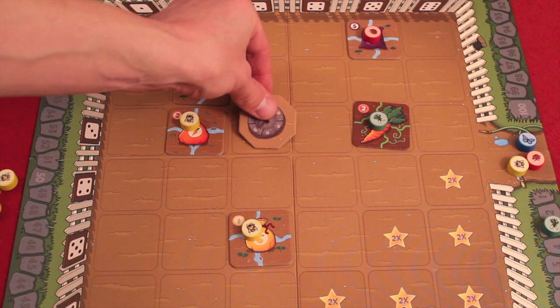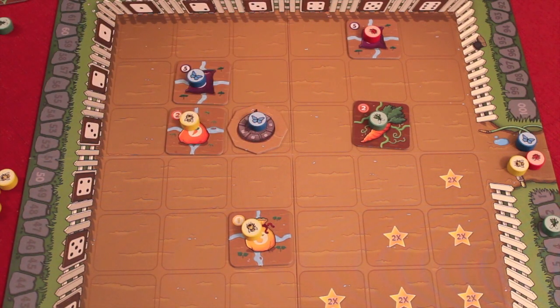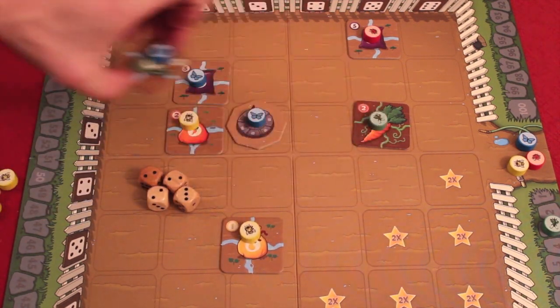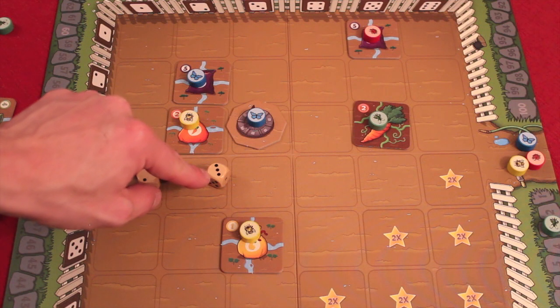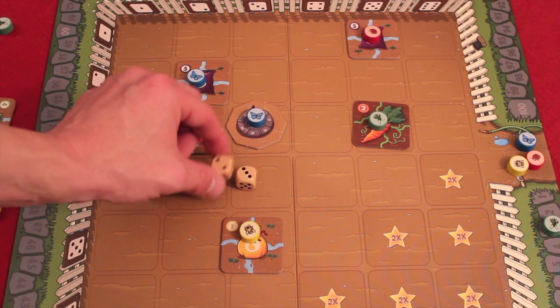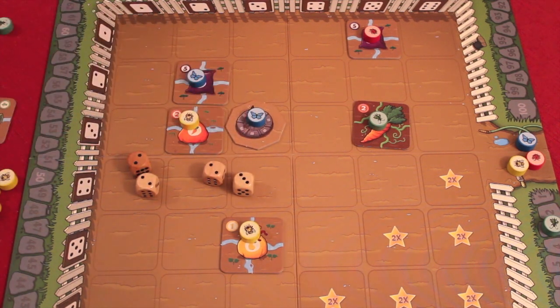Let's go over some special tiles. If someone places a sundial, when they roll the dice and are placing something using coordinates, they can do one of two things. They can take one die and change it one or two values up or down — so a three could become a one, two, four, or five. Or they can take two dice and change each one pip up or down. This gives you a lot of flexibility on where you're placing things if you have the sundial out.